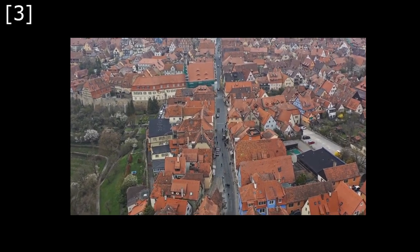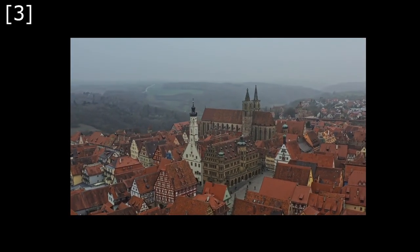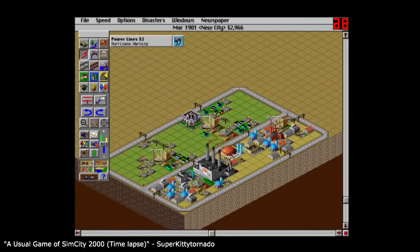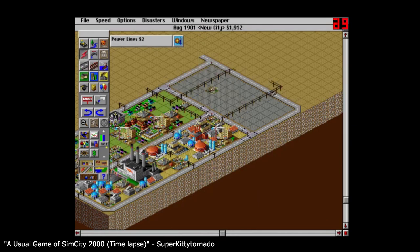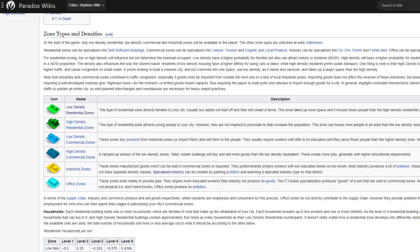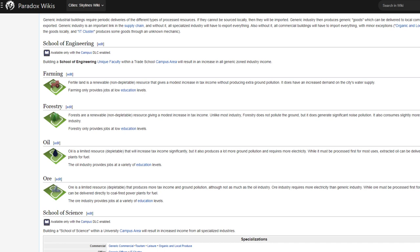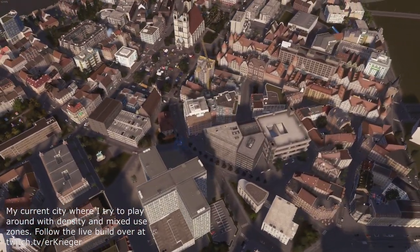Let's look at the third main gameplay loop in city-building simulations: zoning. There is residential and commercial with two densities each — low and high. Additionally, there is industry, offices, farming, forestry, mining and drilling, with no density options. That's 10 zoning options in total, excluding district specializations such as eco-buildings, IT clusters or tourism. The obvious things missing are medium density options for residential and commercial, and any density options for office and industry. Compared to most cities' zoning codes with 30 or more options, that doesn't allow the player much specificity in designing their districts. And mixed-use zoning is not available in Cities Skylines at all.